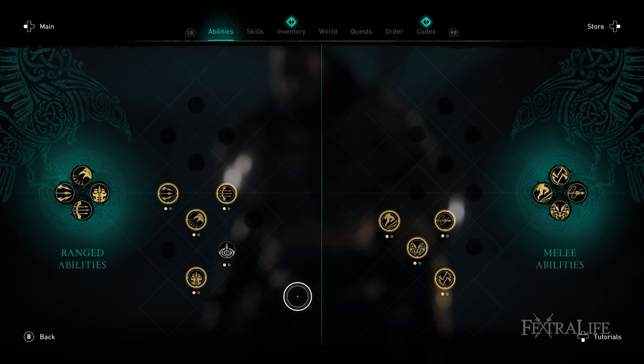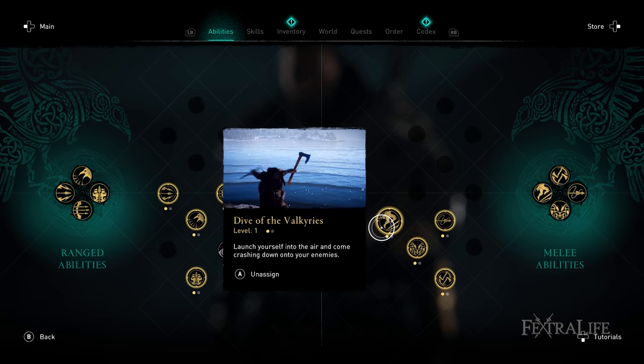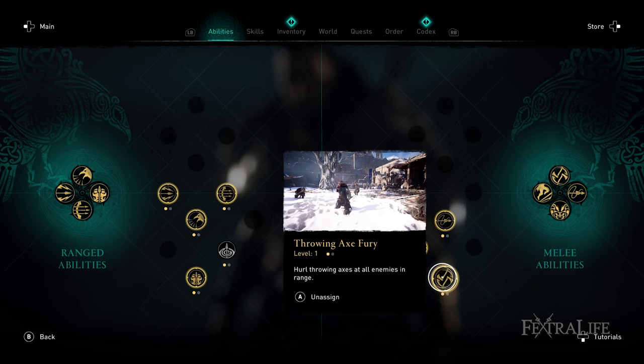Unlike the previous games, your abilities are now independent from your skill tree and you have to find them on the landscape. We've put together a list of ability locations for Assassin's Creed Valhalla that you can use. These list all the books of knowledge in the game. Books of knowledge are the item that teaches you an ability, and finding a second copy of the same ability will increase its rank.